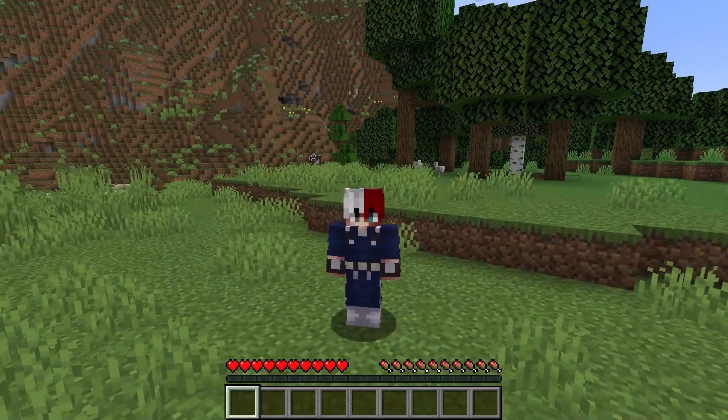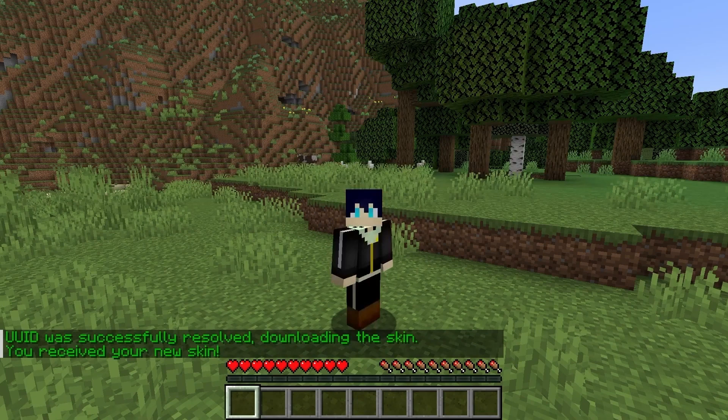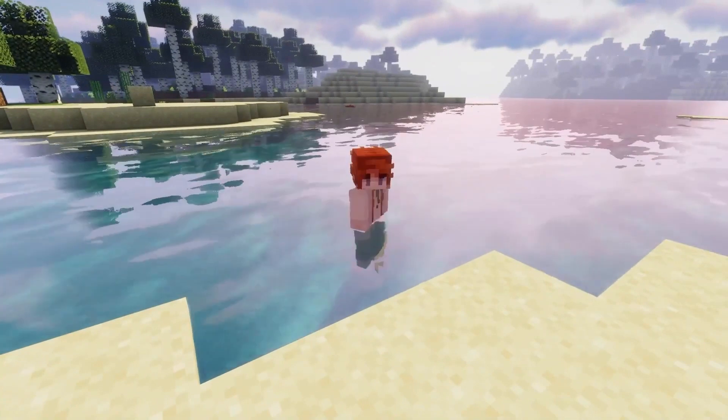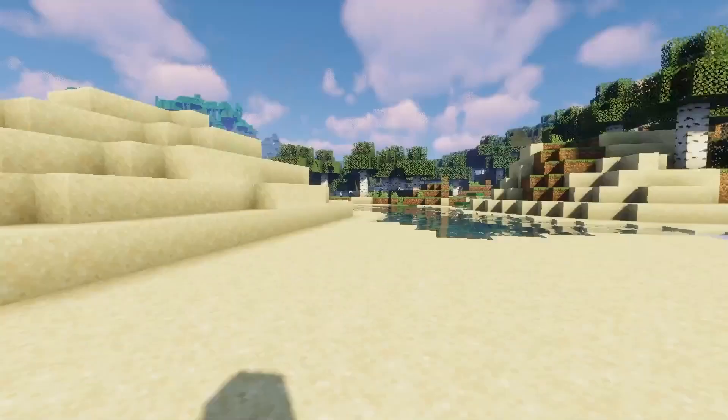Instead of using classic trolling methods, you can also use some plugins. For example, using Change Skin X gives you the opportunity to pretend to be them or a specific character. You can also use curses to cast onto your friends, to make them get hurt by water, or by being unable to control their camera.